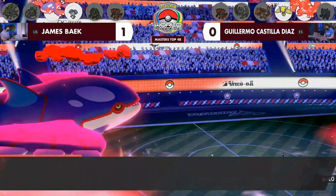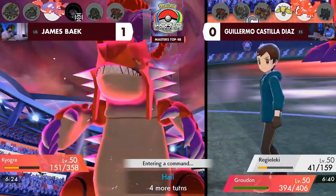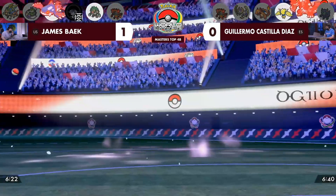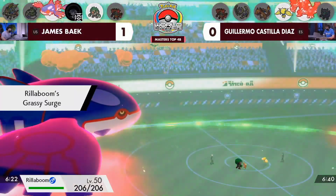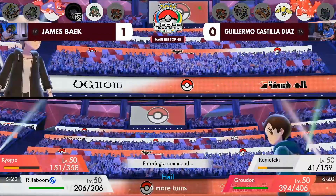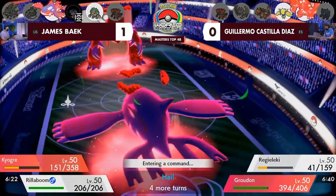Kyogre does land the Max Hailstorm and it goes over towards the Regieleki. The numbers are going to be really important here as the hail chip comes through, but after two special defense boosts, things aren't as treacherous for this Regieleki — it's not going to knock itself out by launching a single attack. It's only losing nine HP per turn. Ndidi is of course taken out by the hail, so that's no longer relevant. This Kyogre is certainly struggling to lay the damage down. The last turn of Dynamax means Groudon's got its special defense boost and probably wants to stay in it and capitalize. Rillaboom is a little bit concerning as a physical attacker, certainly something a little bit different.